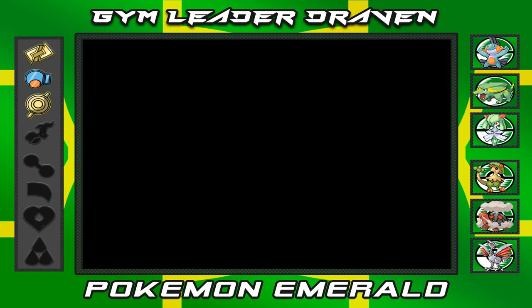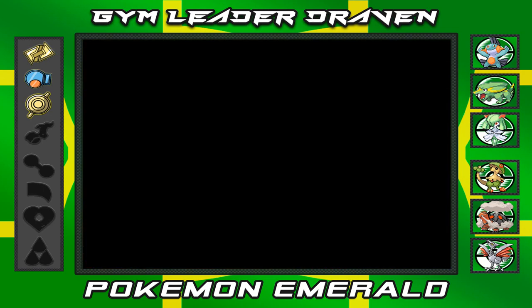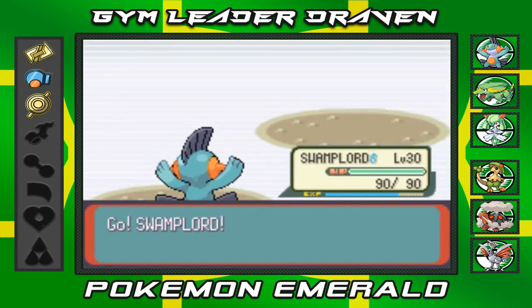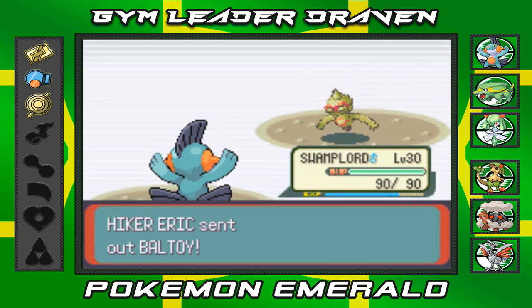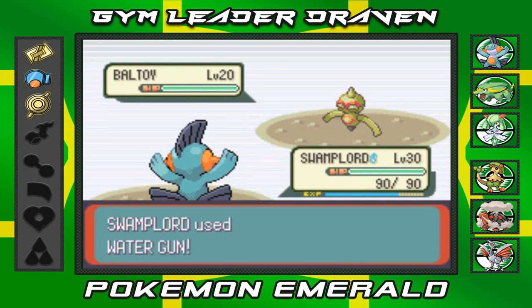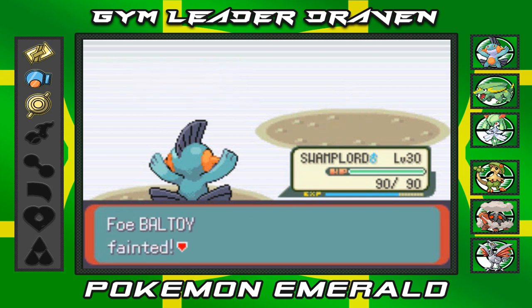He's coming out with a Baltoy now — a Pokémon we've battled before. It's a Psychic type and also a Ground type, so Water Gun does something to it. That's right, it doesn't like being wet — bye-bye Baltoy. I wanted to get a Baltoy as a team member at one point but decided against it.